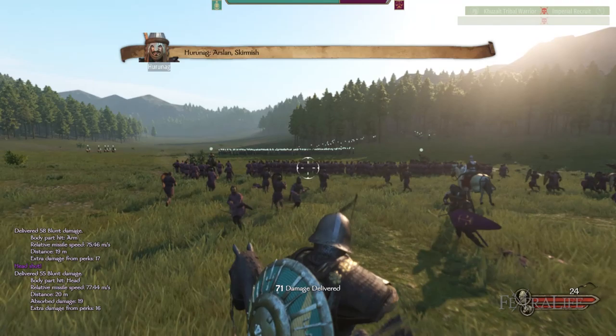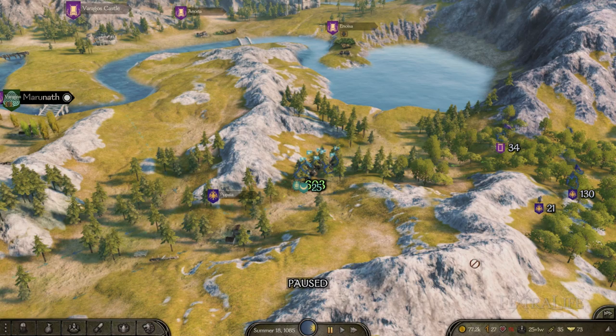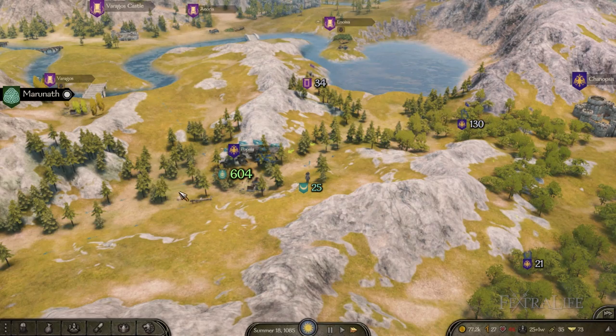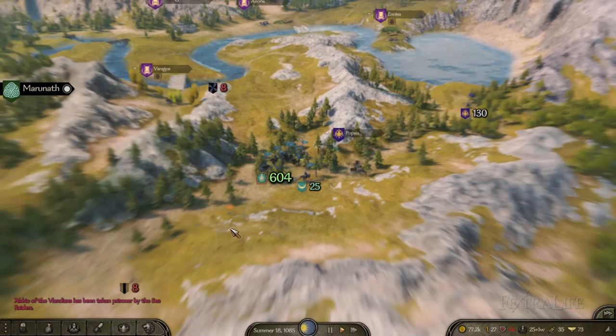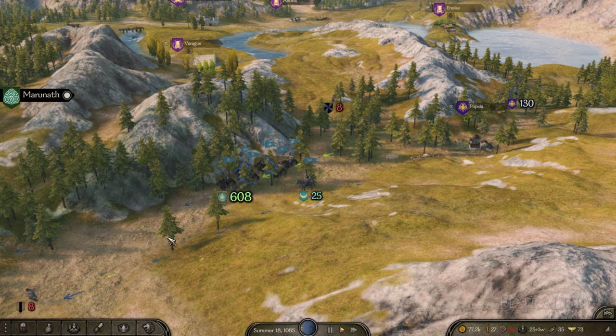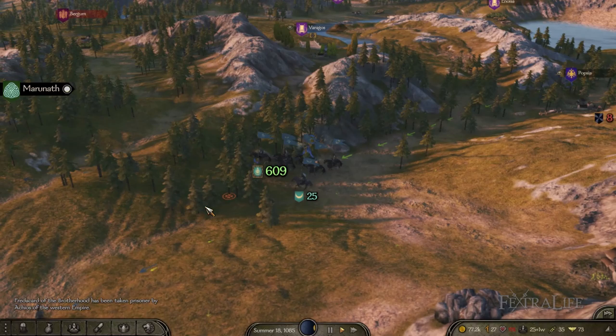Depending on the maximum troops allowed on the battlefield from gameplay options, enemies and allies will keep battling in waves and tactics will keep evolving until all troops of one side have been killed, wounded, or have fled. Following the army is rather interesting — instead of joining and being under command of the army leader, you can just follow the army around until they engage in battle and only then join the battle in their aid. That way your party stays independent and you have full control of all your troops. You can use this option to minimize casualties by letting allies take the heat, but beware of ally fallback orders as you might be left charging an enemy alone, which could wipe out your entire party.